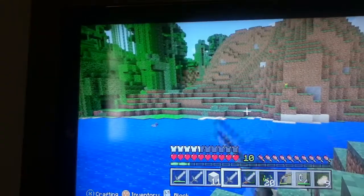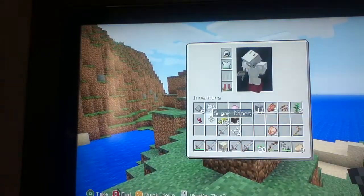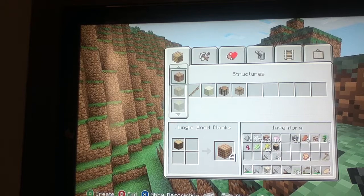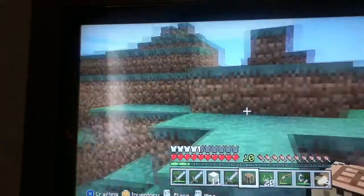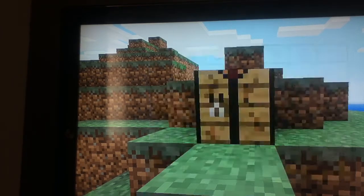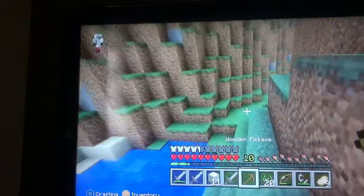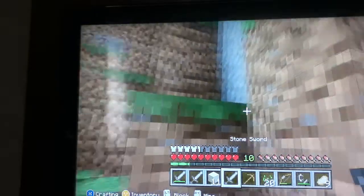There's a sheep up there, but we need shears to shear it. So what I'll do is get a wooden pickaxe — I'll just craft some jungle planks, get a crafting table, then I'll craft a wooden pickaxe, craft some sticks, then a wooden pickaxe. Then I will get some stone and mine out some and get a stone pickaxe.